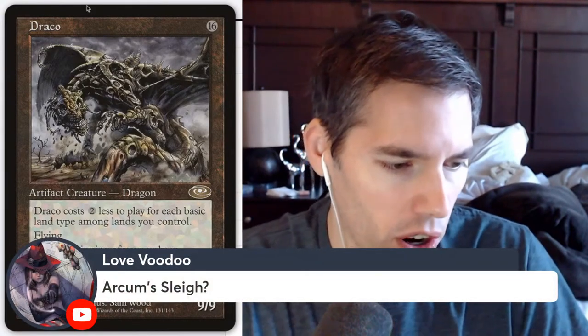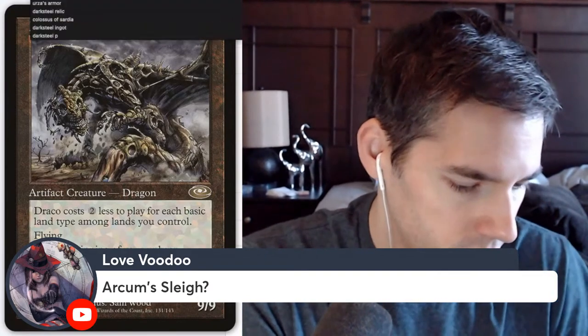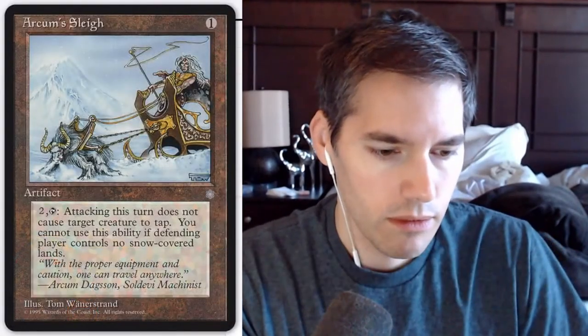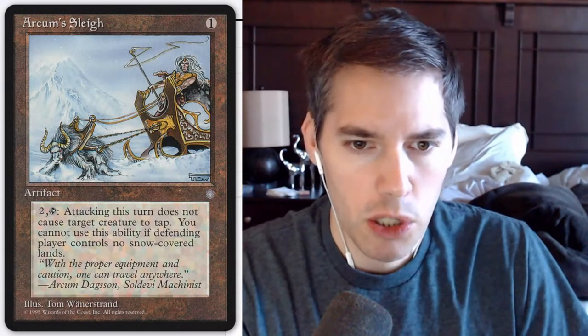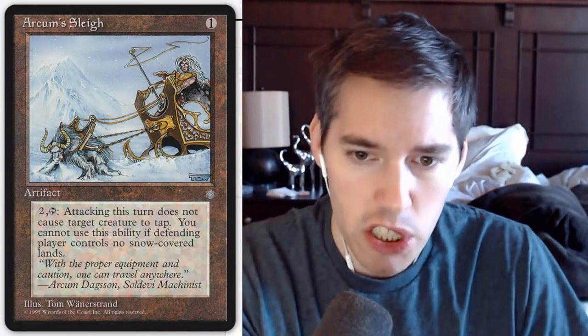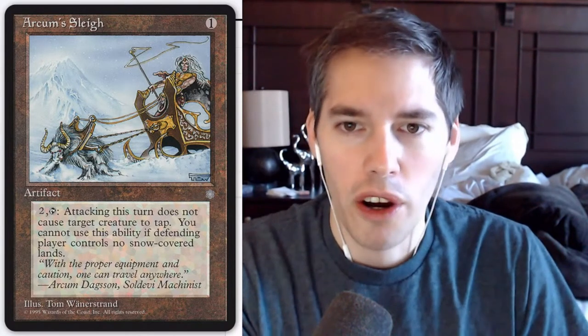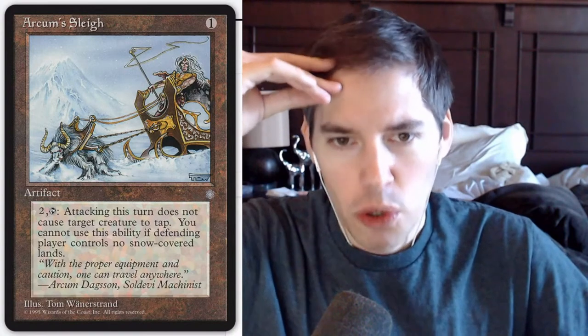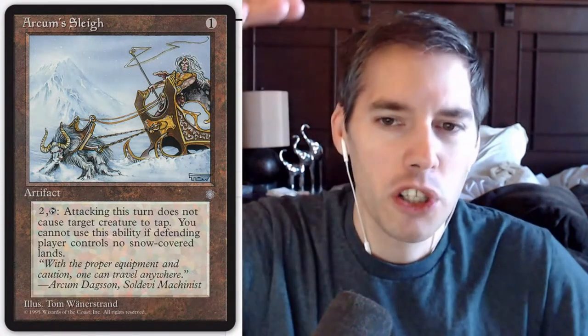Arheim's Sleigh — one mana. Pay two, tap: attacking creature this turn does not cause target creature to tap — so you can give it vigilance. But you cannot use this ability if the defending player controls no snow-covered lands. Pretty bad — it only works if your opponent controls snow permanents. The sleigh only works if your opponent controls snow-covered lands. Super flavor win, very bad on playability.